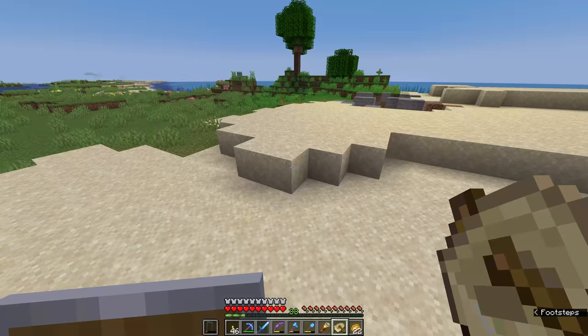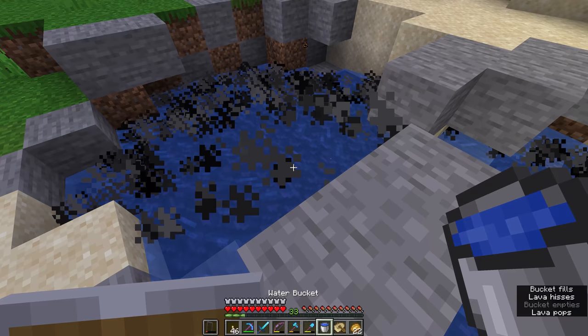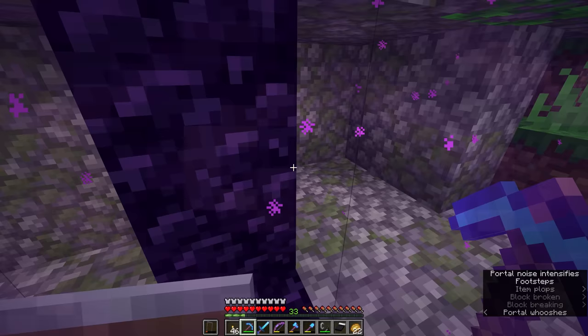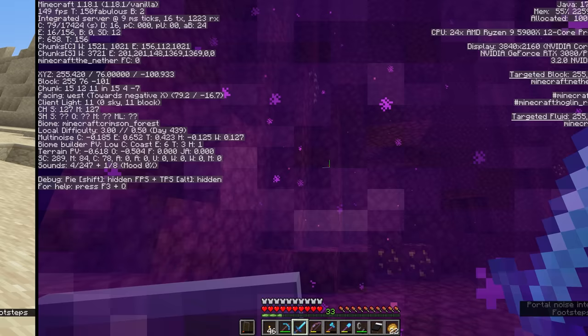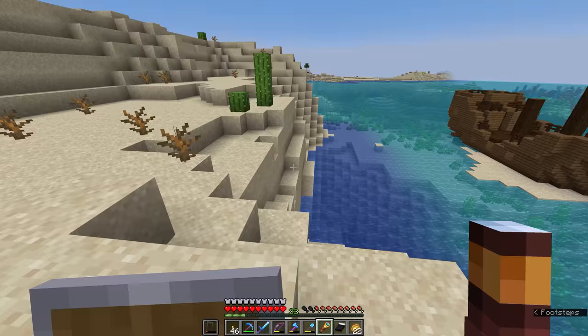Luckily for me over here on this side of the desert I remembered that we had a bunch of lava over here, so I'm going to turn a bunch of this into obsidian and then gather all of it up for nether portals that we can build in the jungle and hopefully in a desert temple. There we go — we have a nether portal set up here in the jungle temple. We might as well go through to the nether and very quickly see where we end up. That's not too bad actually — crimson forest ravine by the looks of things. I was hoping it wasn't going to be a basalt delta, so I think we turned out all right.